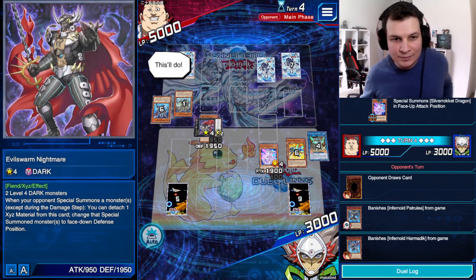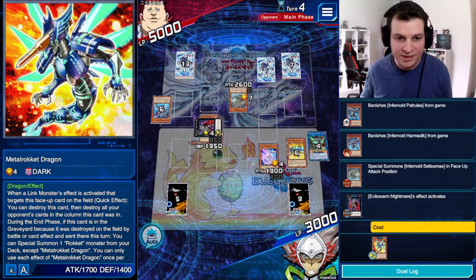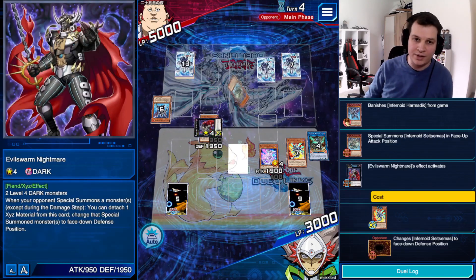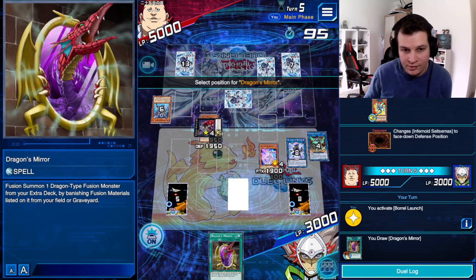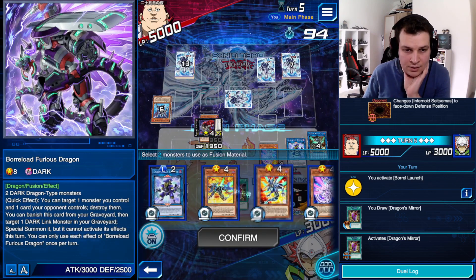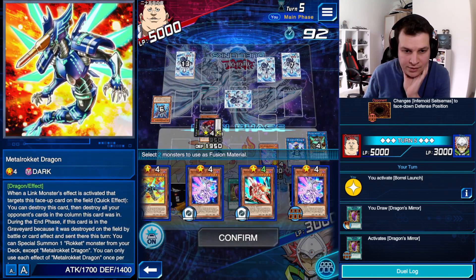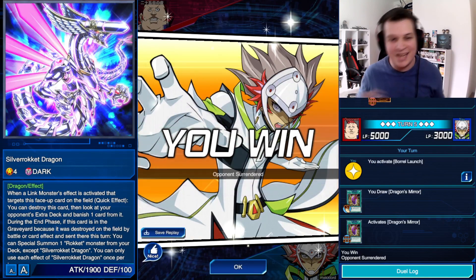Scystermass from Grave gets flipped down by Evil Swarm Nightmare. Dragon's Mirror — that is an impeccable Tub deck. We are going for Borrelord Furious number two, and they're going for the Concede button.